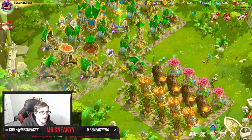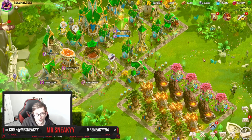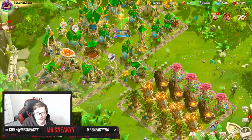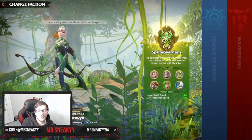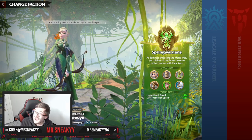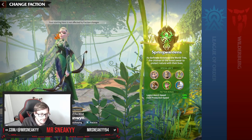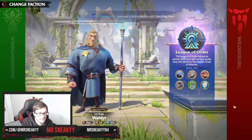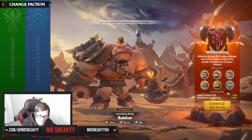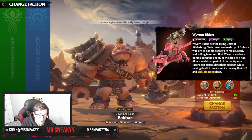If you've never played Call of Dragons, that should give you some insight on what you want to be doing. When you first start the game, the first choices you'll have are the opening factions. There are three factions currently in the game: the Spring Wardens, the League of Order, and the Wilderberg. Each faction offers different special units, which you can check by clicking their portrait.